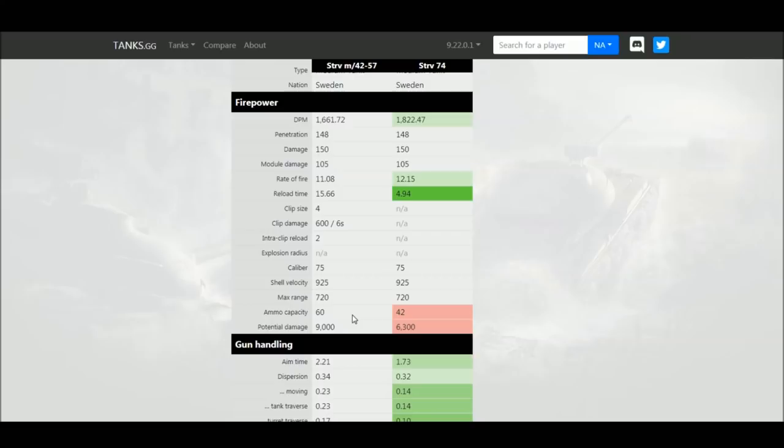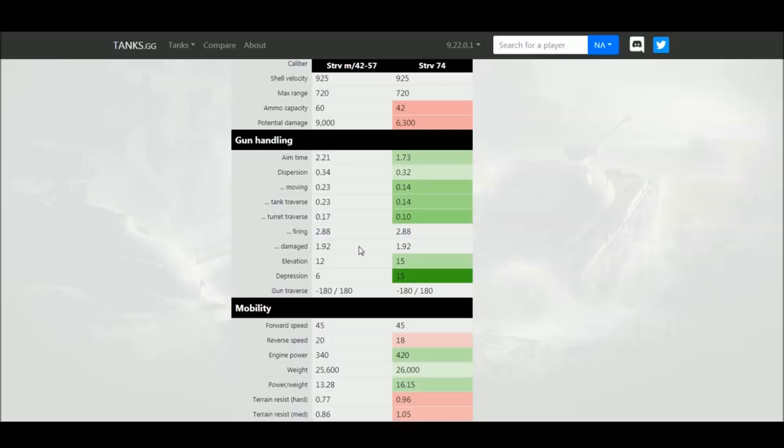When it comes to gun handling you see major differences: the regular tank's gun handling is a lot better than the autoloader's. Aim time is worse on the autoloader, affecting initial aim and shots between the clip. Shooting on the move is worse, as is shooting while traversing your tank or during turret traverse. Most significantly, the regular tank gets an amazing 15 degrees of gun depression, whereas the autoloader only gets six degrees — the same problem as most AMX-13-style autoloaders.